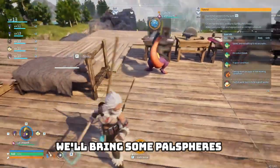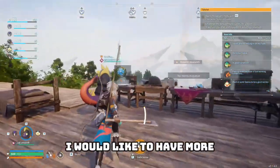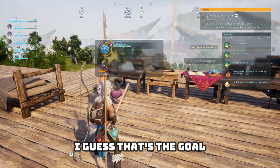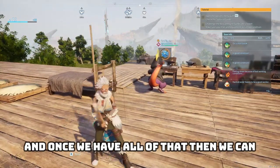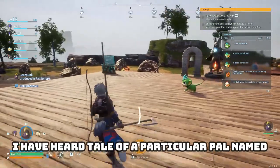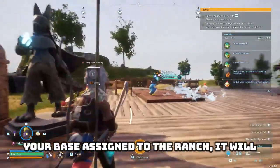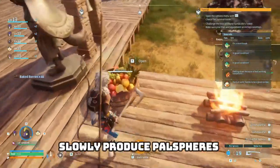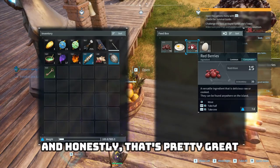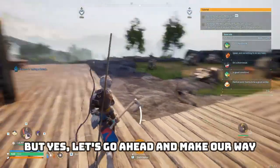The plan is to bring pal spheres, catch what we can, and go down the ravine getting as much palladium as possible. I'd like to have more pal spheres before exploring too much — let's try to get around 50 today. I've heard of a pal named Vixie: if you put her at your ranch she'll slowly produce pal spheres, which is pretty great.